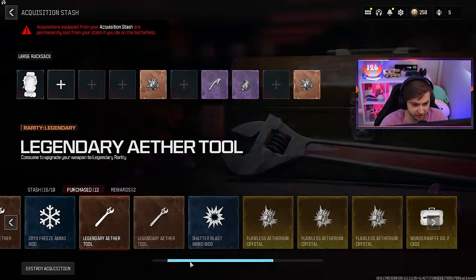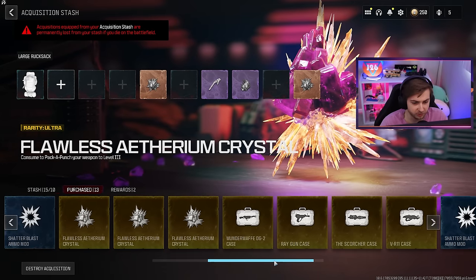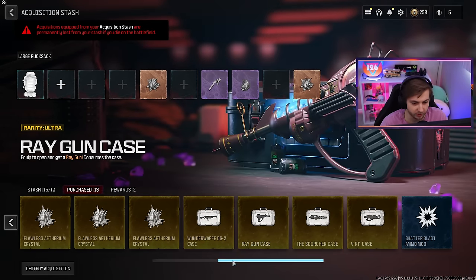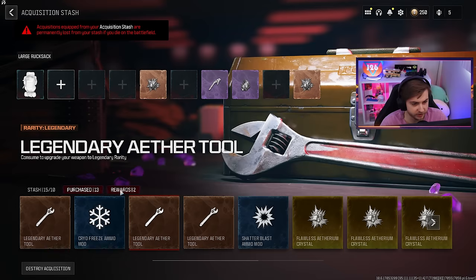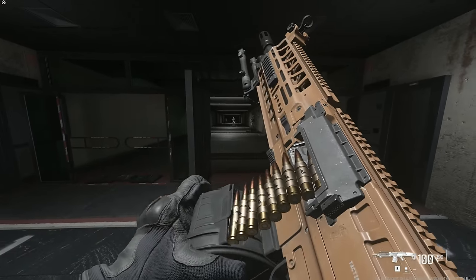They gave me three legendary Aether tools and flawless crystals — I was complaining about it earlier, but maybe it just took a game. And they gave me one of each wonder weapon — how nice of them. So maybe you can just use one of these on the shotgun to get that challenge done. I'm gonna go get this bad boy leveled up so we can hop into zombies and test it out in the next video. Thank you guys for watching — I truly appreciate all your love and support. See you in the next one.